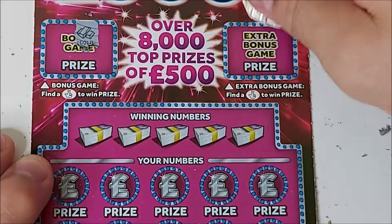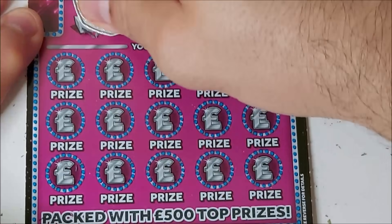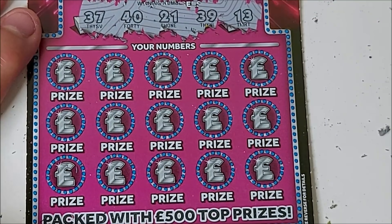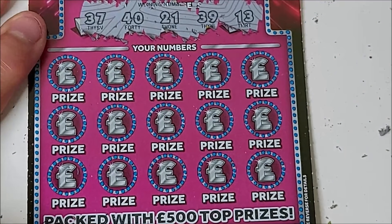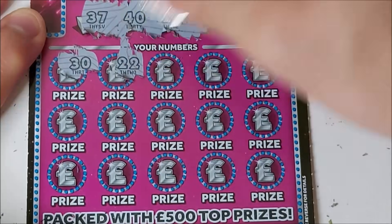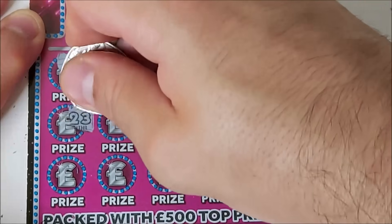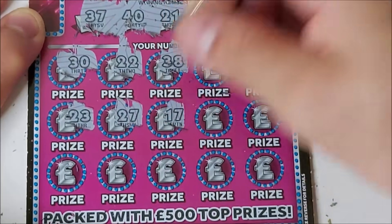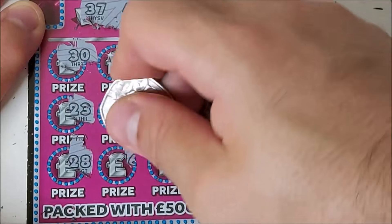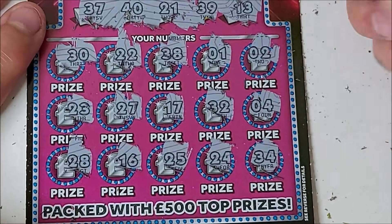Finally, let's see if we can get a back-to-back win here. Gold and safe up there - who knows, maybe we can even get a symbol. 37, 40, 21, 39 and 13. If we can get 20 pounds here we are pretty much... I think only a pound down. 30, 22, 38, number one, number two, 23, 27, 17, 32, number four, 28, 16, 25, 24, 34. No luck on that one.